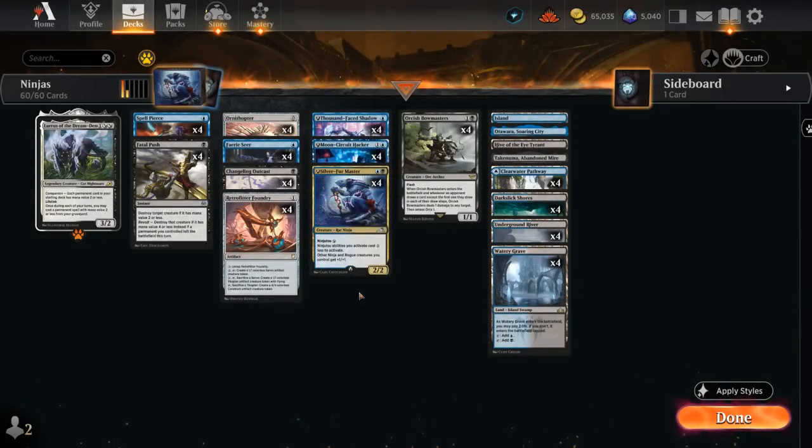Hello and welcome to another Historic Games video. Today we're taking a look at Blue-Black Ninjas, a deck that got quite a bit better over time as some of the key cards got upgraded through Alchemy, which also applies to Historic.